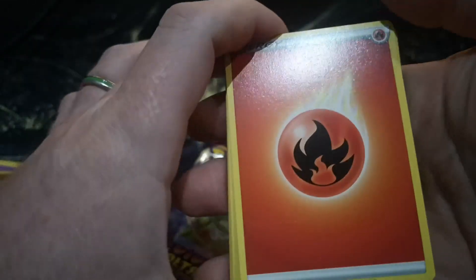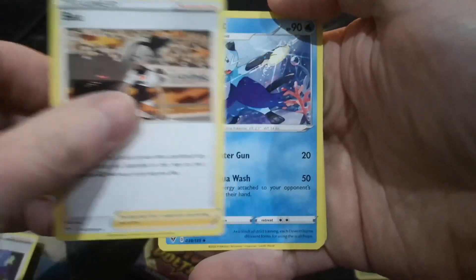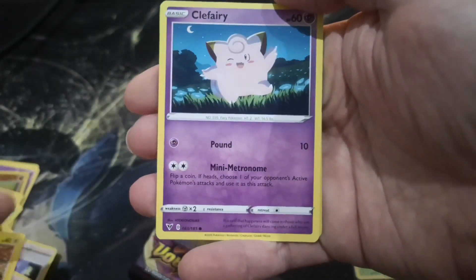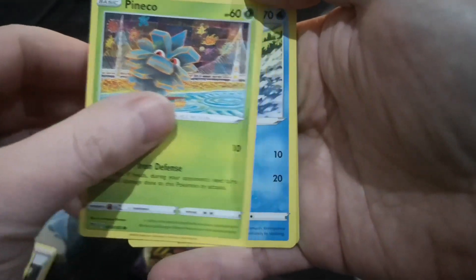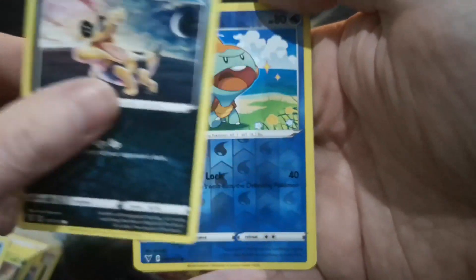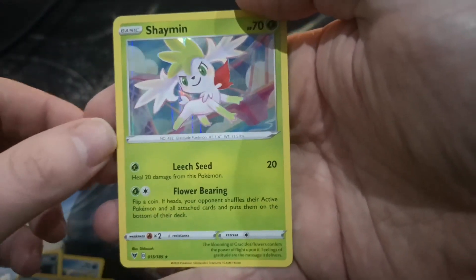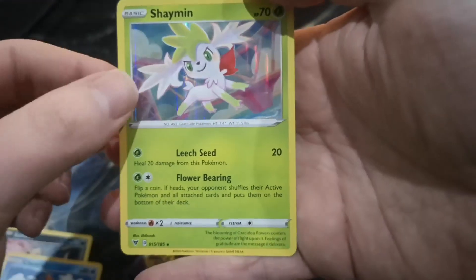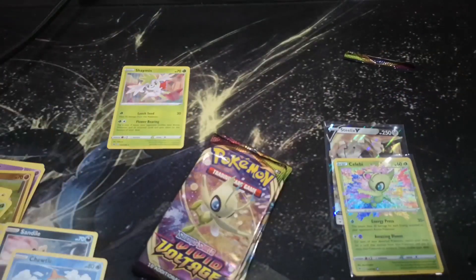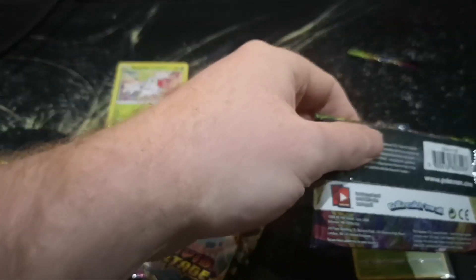Psychic Energy, Appel, Dewott, Tangela, Clefairy, Phanpy, Oshawott, Sandile, a Reverse Holo Totle. We got our Celebi - Holo Shaymin! That's a very nice card, we'll keep him over there. I lost the Lugia but that's okay, we'll get him later.